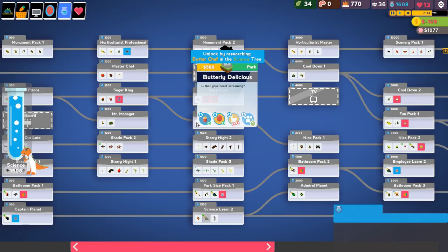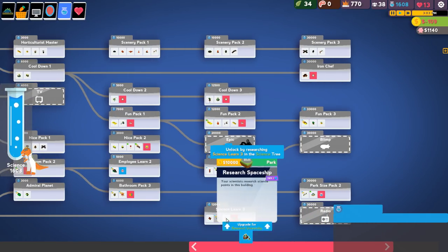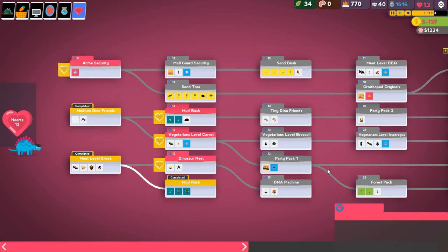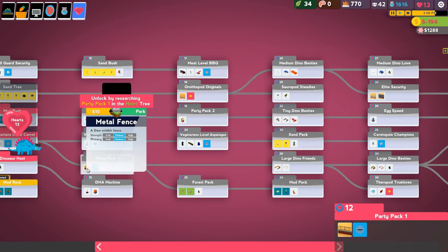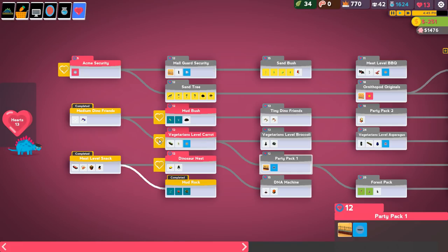That's the rare gems section. Here's Butterfly Delicious which will feed people, Starry Night for walkways, a cool down pack with ice cream scoops and wishing wells, bathrooms, more science so people can learn. I don't think I get fencing from there — but what about over here? Log feeder, meat — metal fencing is on the heart tree! So to get metal fencing — and here's elite security for electric fences and plexiglass — metal fencing would be medium privacy and medium strength.